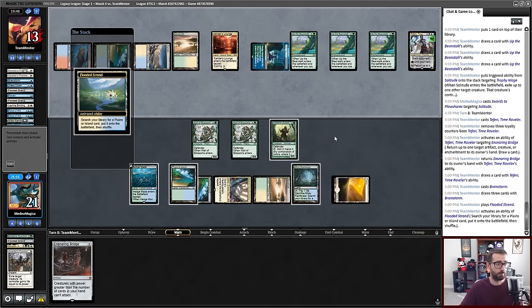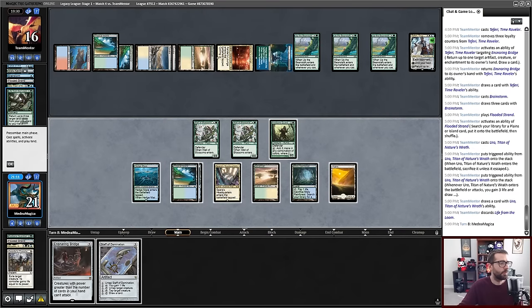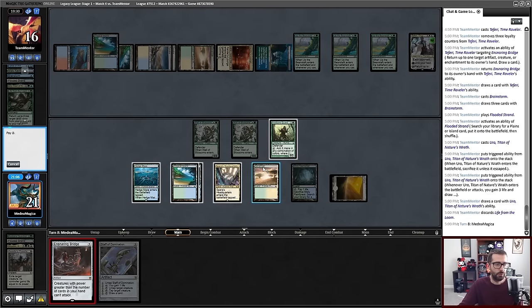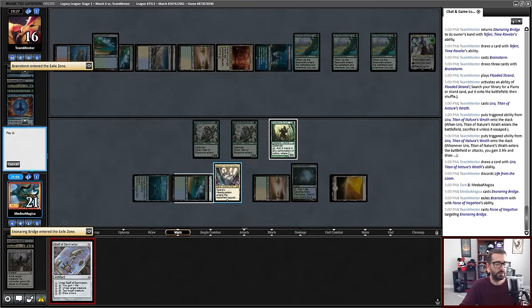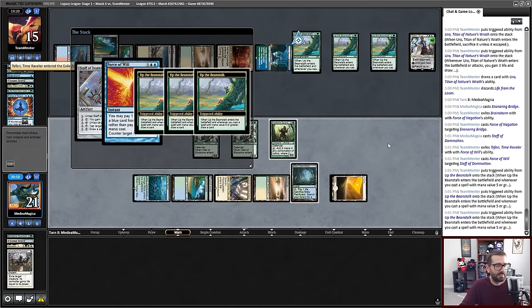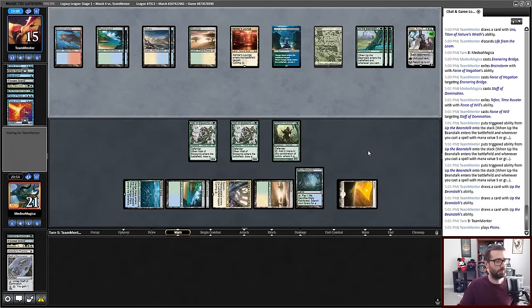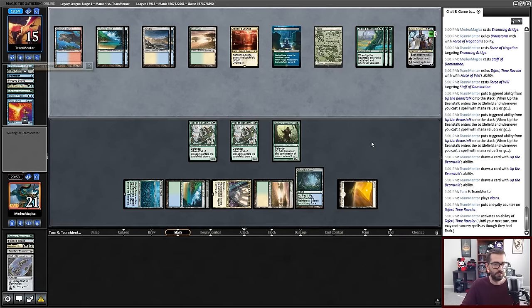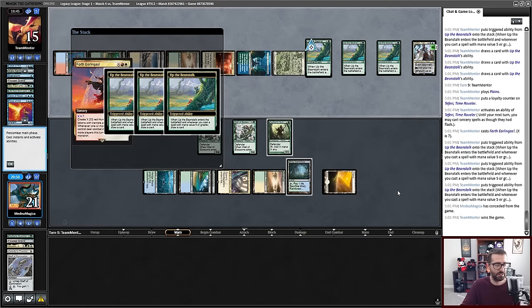My opponent might discard a bunch here. What does opponent discard? Opponent discards Life from the Loam. I think we start here — we get that one countered, and we try to resolve this one. Now this is just a matter of when does my opponent draw a win condition. Triple Beans in play is real bad. But we'll see how long it is before my spirit is broken. One spell is the answer — I will concede. We're not technically dead to it this turn, but we're not realistically beating that.